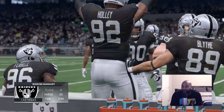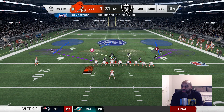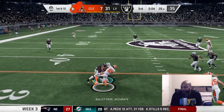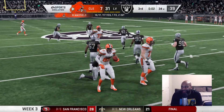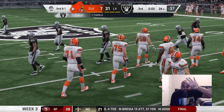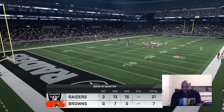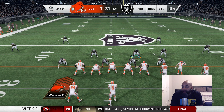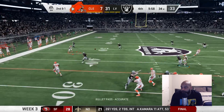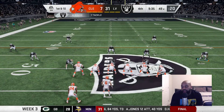Second and one for Cleveland — Baker in the gun, trips right, finds OBJ who makes the tough adjustment and picks up 15. Baker's in rhythm now — finds Jarvis, he breaks two tackles and gets 21. Come on, fellas, tighten up.